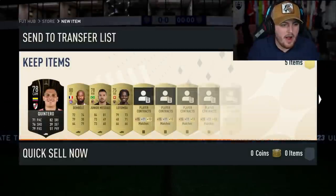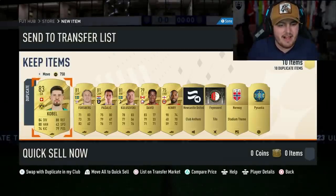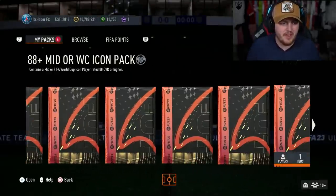We have got the 88-plus mid or World Cup icon pack. It is an 87 and an 85 rated squad to open. Let's see what we get. Hopefully we get something good.